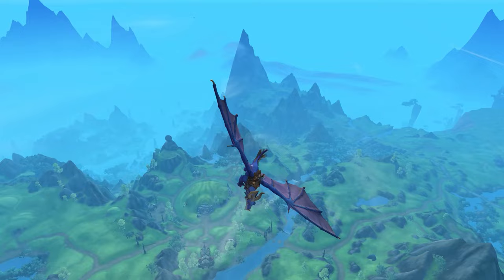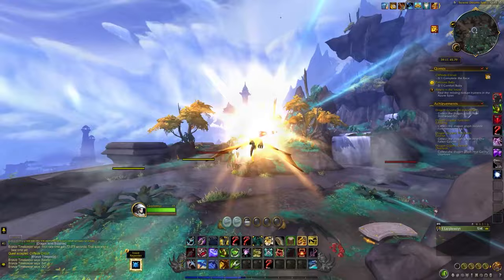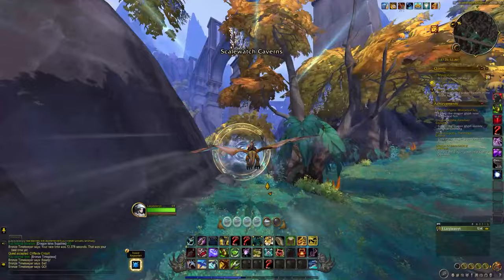Another tip is to use ledges to your advantage, especially when you only have low vigor and have just got your dragon riding mount for the first time. It can be tempting to always take off using your number one ability, but it's easier sometimes and can make you go a lot further if you just drop off a ledge, glide straight down for a bit, then gain momentum going back up into the air — you can usually cover more distance.